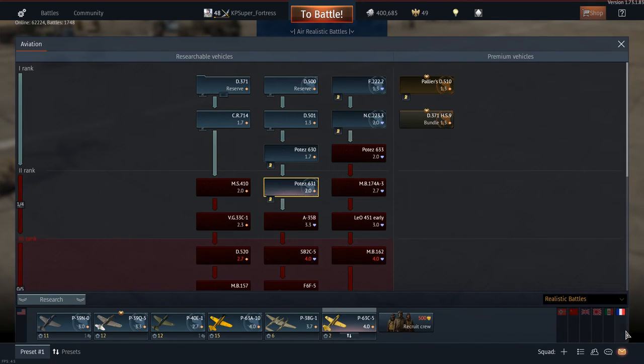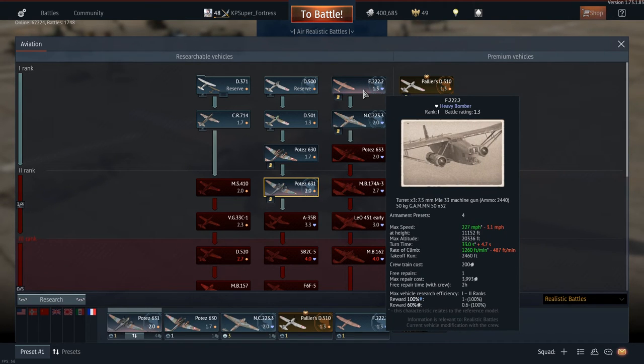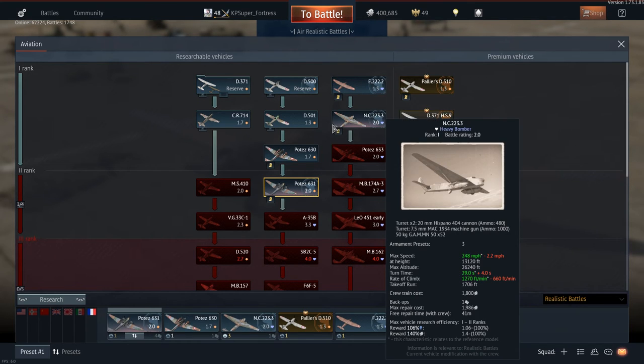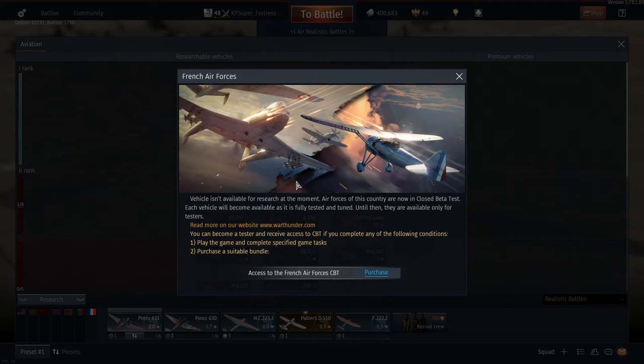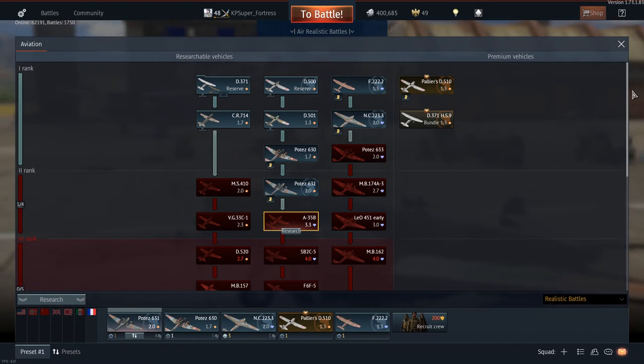So I'm looking through all these bombers. The new French tree came out with new planes, and you're only allowed to play like eight planes. If you try to play any more, you can't, because you've got to buy stuff and I don't feel like buying. So I'm going to wait until the whole tree gets unlocked so I can get the new jets.